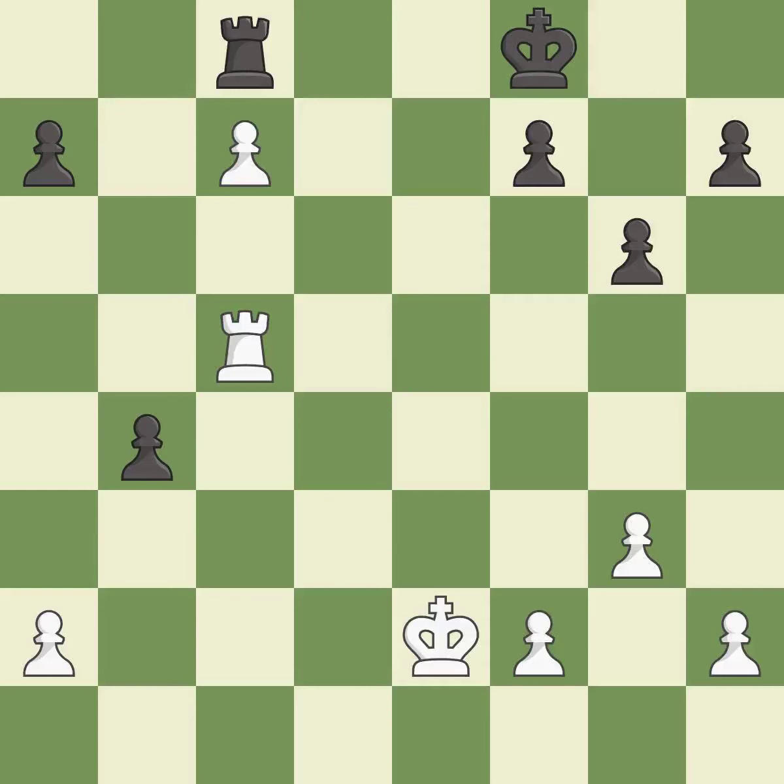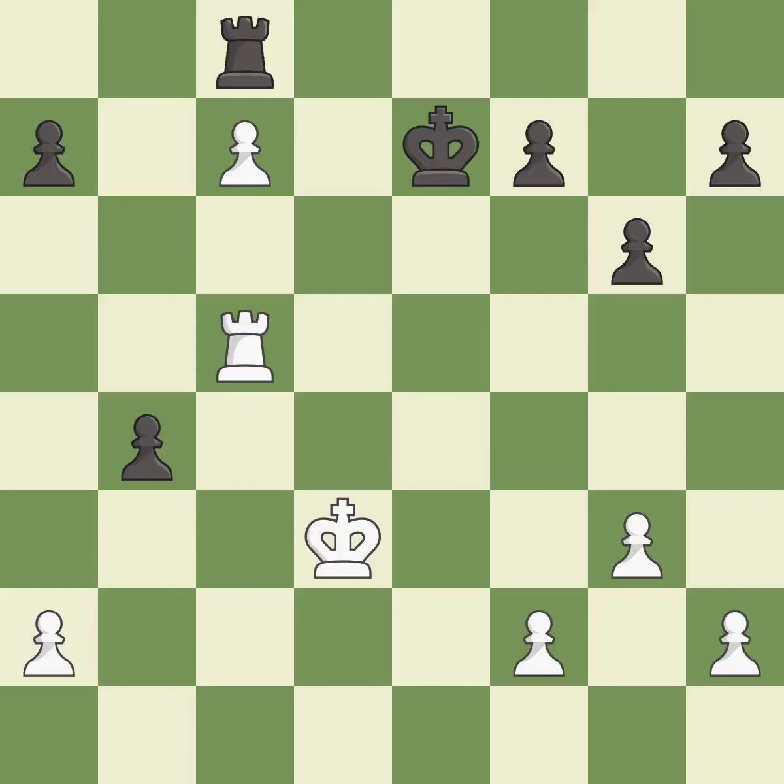An active king is critical in the endgame and getting it off of the back rank is the first step. This activates the king in the endgame by getting it off of the back rank — very precise.